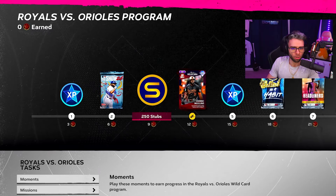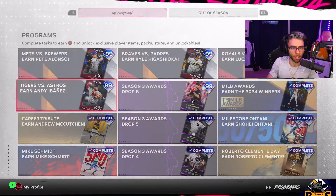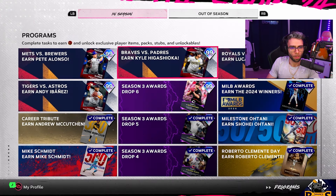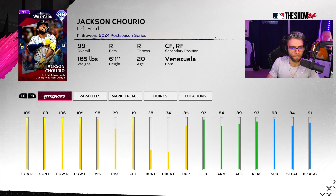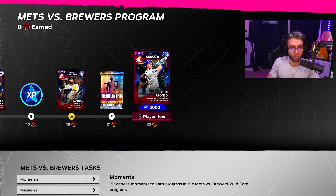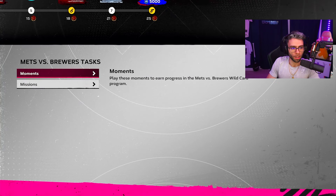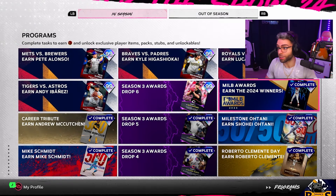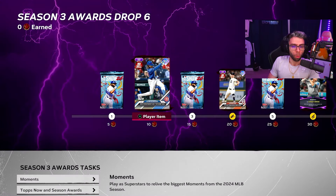Best card in the entire drop is Miguel Harris, then Jackson Churio probably. Eric and the pitchers are good, Cedric's not bad either. Miguel Harris might be the best one to be honest, hitter-wise at least. Churio is pretty damn good too — they're both insane. Definitely gotta get my Pete Alonzo — all moments and submissions you gotta do with the players of the team. What a drop!